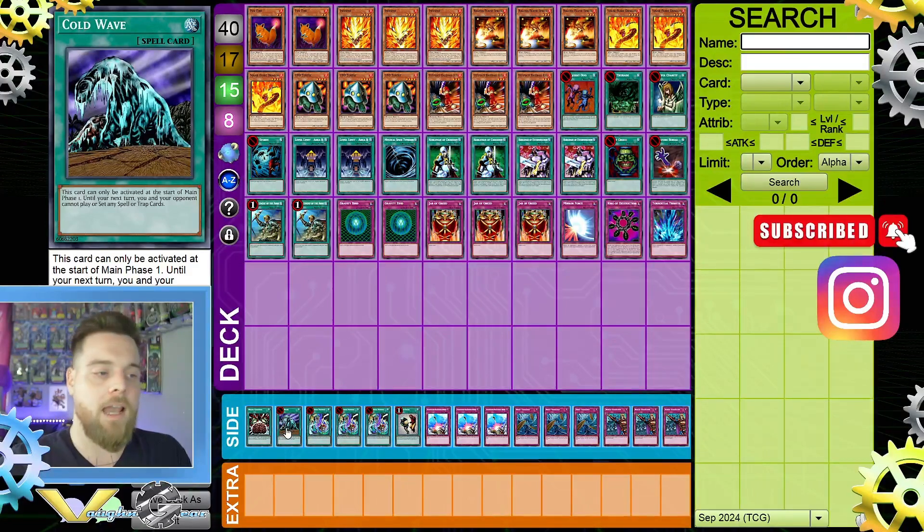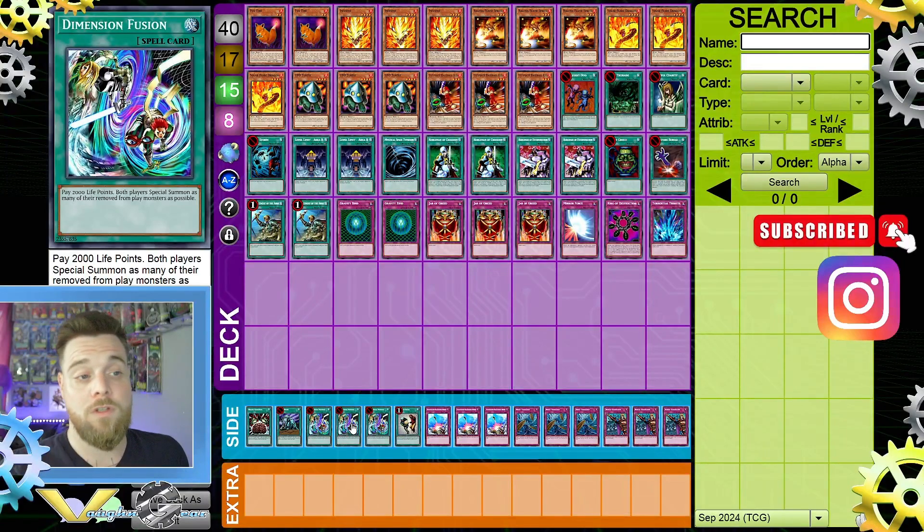Cold Wave is really good — I've won so many games with it since it just stuns the opponent. I side it in when I know 100% I'm going first. There are games where I had Cold Wave but didn't activate it immediately because I had other strong cards to play first, then on my next turn activate Cold Wave to close out the game. The Dimension Fusions in the side are mainly for heavy control matchups where I'm setting more monsters like the turtles — if they get banished, Dimension Fusion brings them all back. Against Reasoning I would not play Dimension Fusion at all.